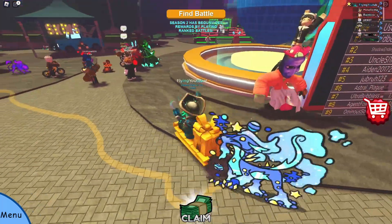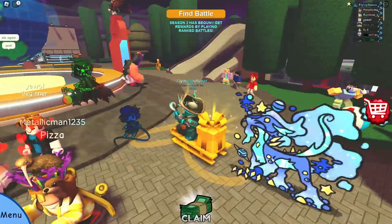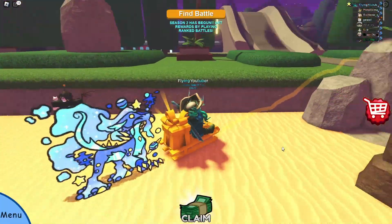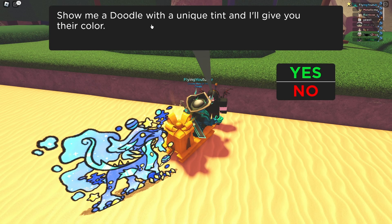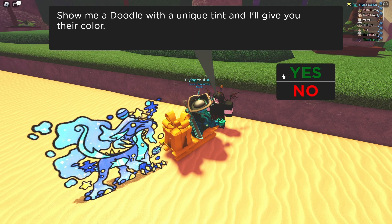Let's go to social park and get our free 500 gems, as well as some other cool rewards. This new NPC should be just around here somewhere — I found them. It's on the beach area, so you've gotta cross the subway train car. Talk to this person right here: 'Show me a doodle with a unique tint and I'll give you their colour.'